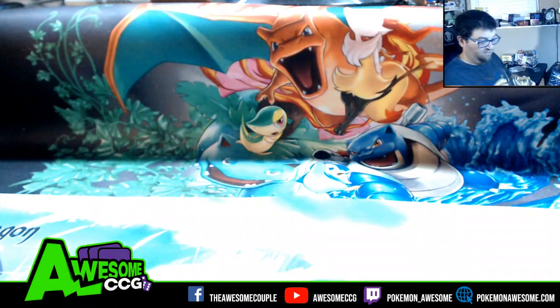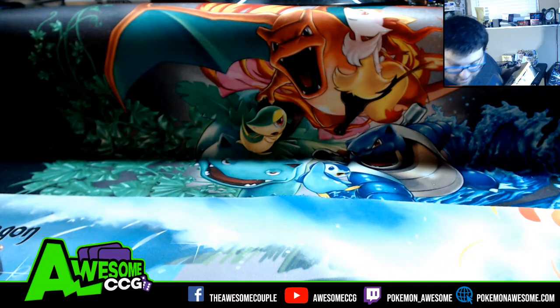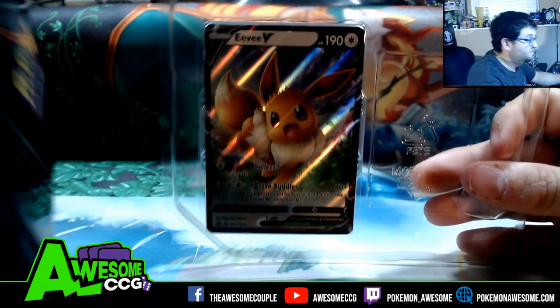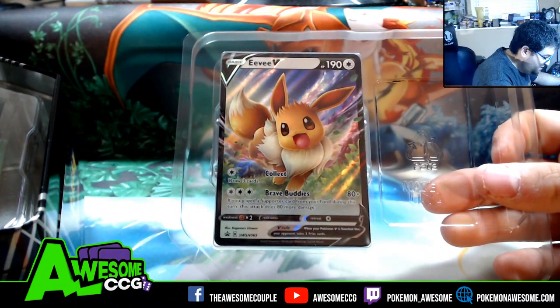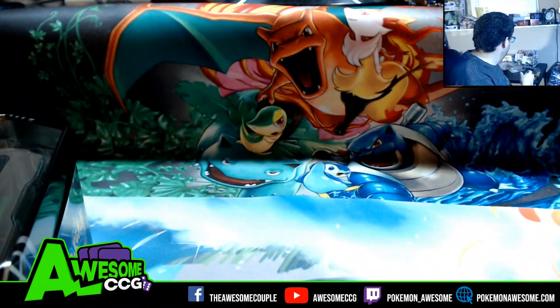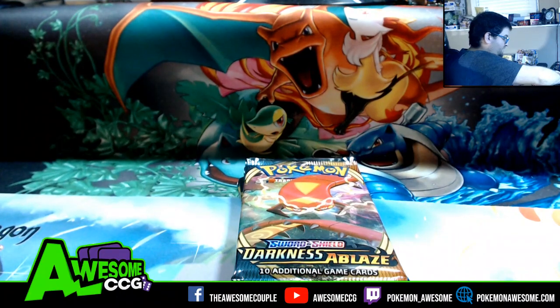There's Eevee, Collect and Brave Buddies. If you play the supporter or any hand during this turn, this attack is 81, so 160 for a triple colorless — not bad. We're gonna get five packs. I wonder if it's the same five packs with Fates Collide. We'll see.